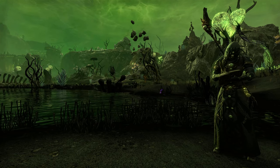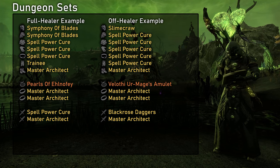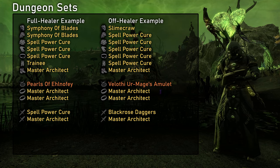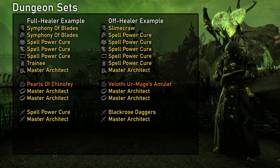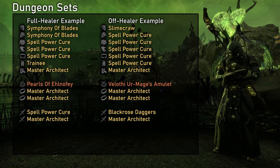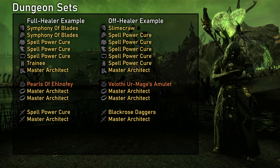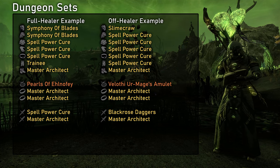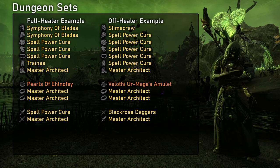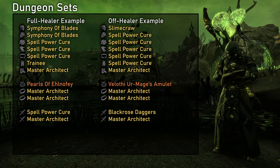In the next part we will talk about gear. I split these sets up into dungeons and trials as the requirements are drastically different. In dungeons we want to be providing as much offensive support for our group as possible — this leads to Spellport Cure and Master Architect as the perfect combination. Other similar sets like Saxhleel Champion, Olorime, Powerful Assault, or Roaring Opportunist are also fine but not as strong. Another interesting option can be including Ulti Gen into our support with for example Drake's Rush or Cautious Genius — we give up sustained DPS but gain more frequent ultimate drops, which can be very potent in 4 player content. We can also use Barrier more often, and Barrier spam is pretty much the best defensive strategy.